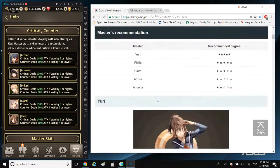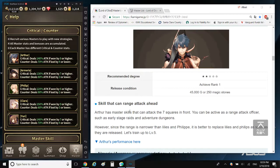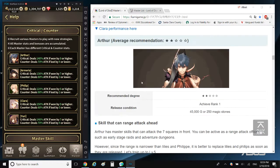Now let's go over Arthur. Arthur has a master skill that can range attack ahead — attacking the seven squares in front. It can be active as a range attack in early stage raids and adventure dungeons. However, since the range is narrower than Yuri's and Philip's, it is better to replace Arthur with Yuri or Philip as soon as they are trained up to level five. Arthur has better alternatives, so unless you're not trying to min-max and just want to play the master you like, there are better choices than Arthur.